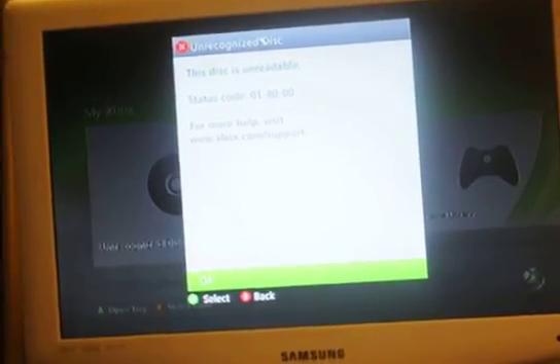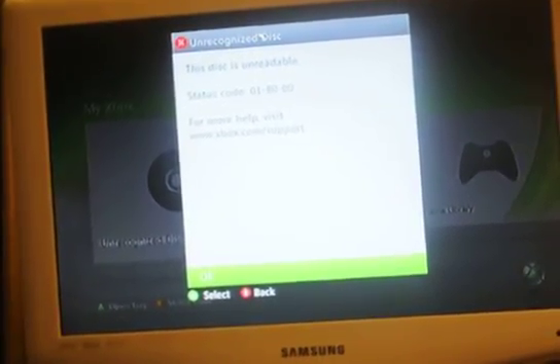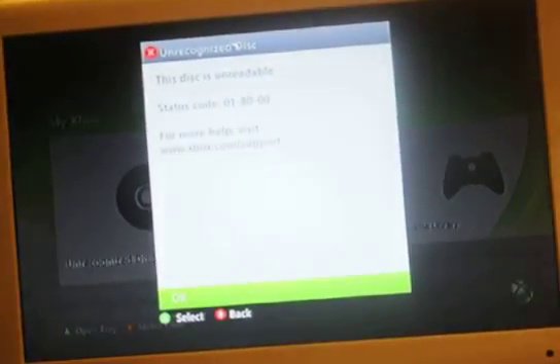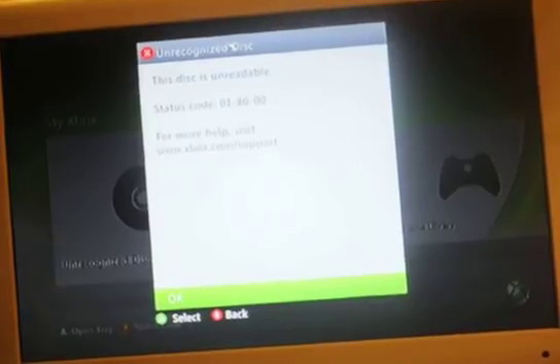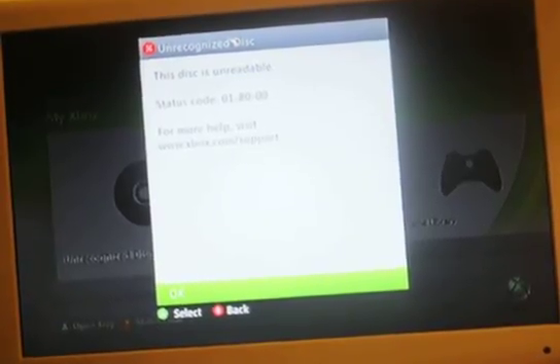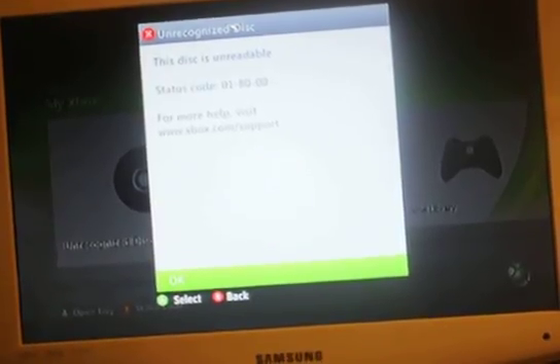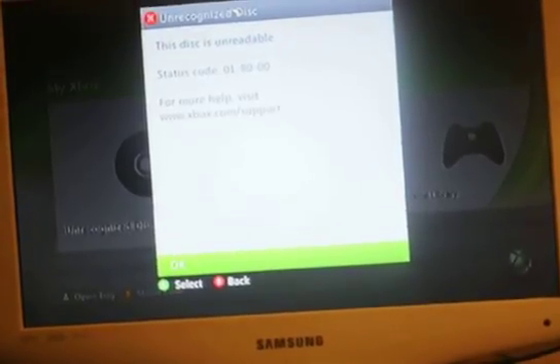Hello, YouTube. If you've been having this problem in the recent week with your flashed Xbox 360 console, it's pretty common around. When you try to play backups on a flashed console with the latest iExtreme Light Touch Plus, you're probably going to get this: 'This disc is unreadable,' or it'll tell you to clean the disc, restart the console, or open the tray.